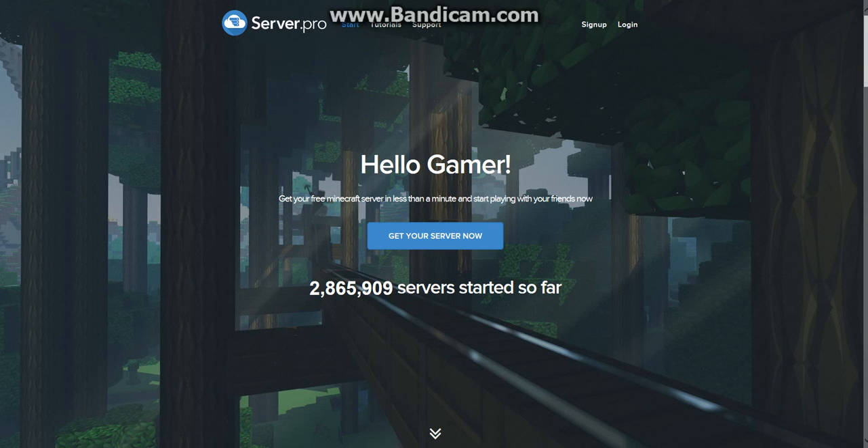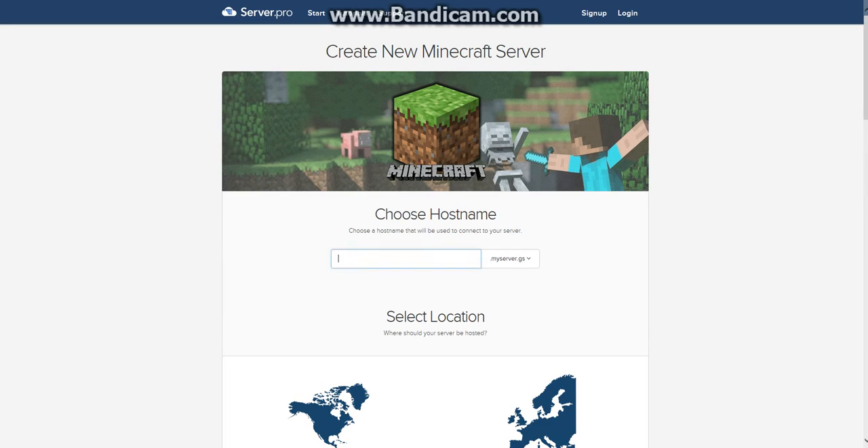Hey, what's up guys, it's me Canoodle here, and I'm gonna be telling you guys how to get a completely 100% free Minecraft server for any version you want. We're gonna go on this website called server.pro — the link to the website is in the description below. You're gonna click 'Get Your Server Now'.